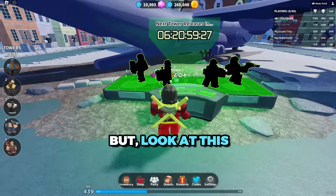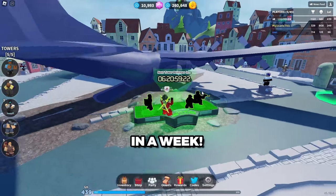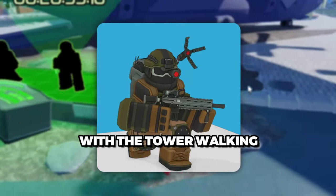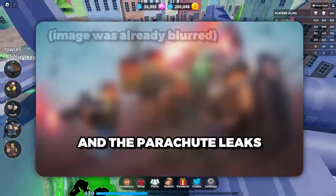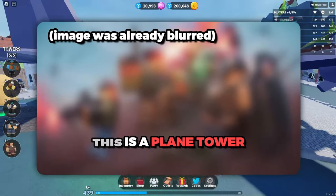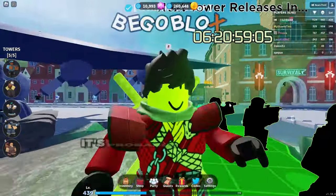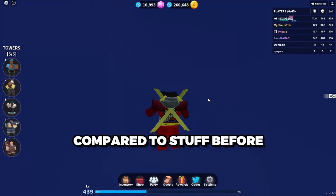But look at this! We have a new tower coming in a week, and based on this other leak we've gotten, with the tower walking, and this plane that's been in the background, and the parachute leaks and stuff, we can assume this is a plane tower. But then we have these units. So what is this? Well, basically, it's probably a plane spawner tower, which is really unique compared to stuff before.